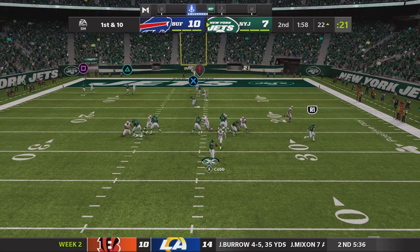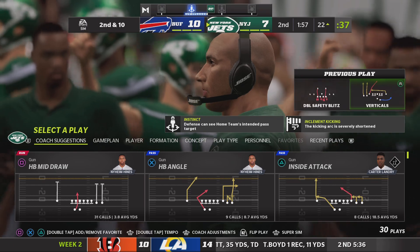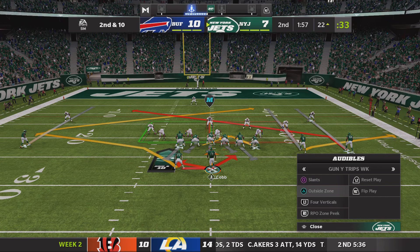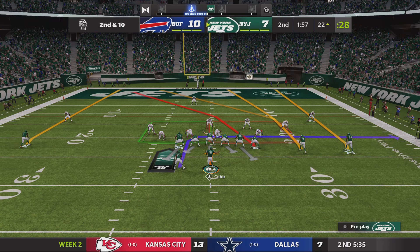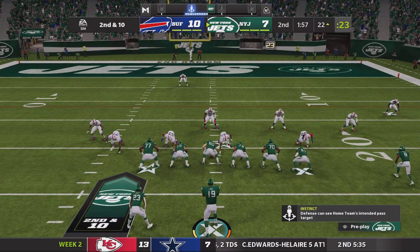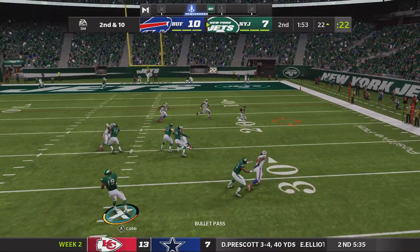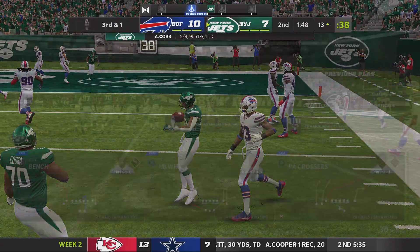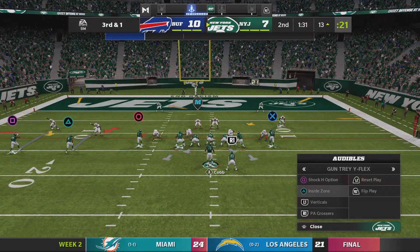Now they'll switch it up and look to throw, and he takes a shot on the release as this will be incomplete. To this point I've been impressed with the work defensively — they have not allowed a lot of receivers to run free, and there's another example, another incompletion. On second and ten, he'll look to throw again, check this down to Heinz, and they'll bring him down at the 13-yard line. Nine yards, not quite enough — they'll be left now with third and one.